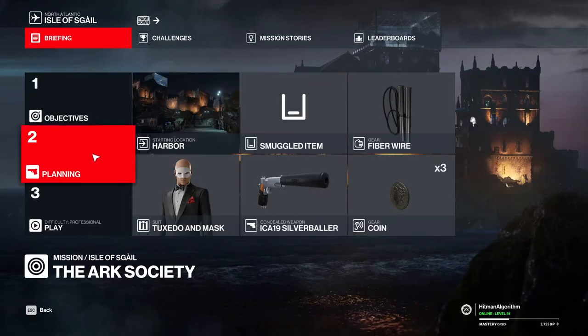Hello Hitman fans! In this video we follow two mission stories: Last Honors and Winds of Change. At the end, we ignore the constant. We exit via the rooftop by summoning a helicopter using a flare. Are you with me? Let's go!